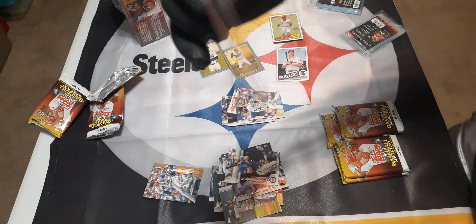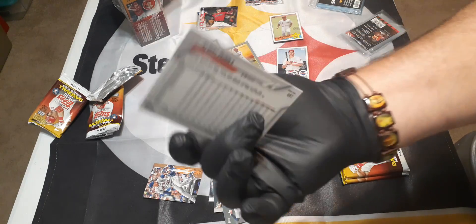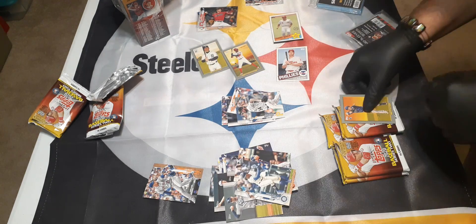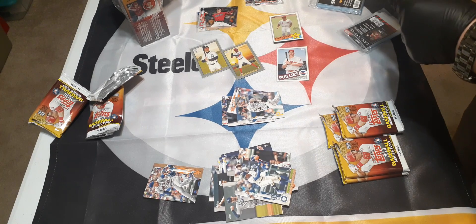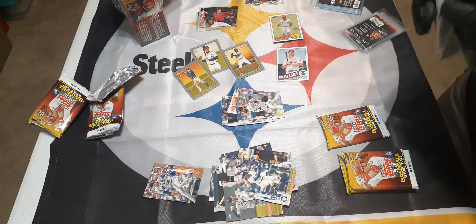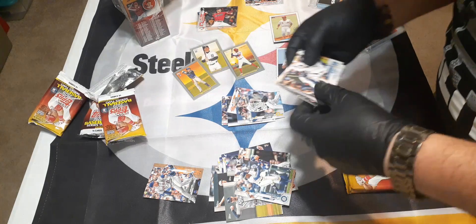That's a nice rookie card - I got a nice auto with that fella too, he's a good player. I'll put that in a penny sleeve. Albert Pujols - nice, nice, nice! And Shed Long - put this in a penny sleeve. These are tricky cards; apparently you get maybe one of every pack. So far I've got three of them. Looks like you get an insert in each pack too. Autos please and thank you - let's hope.